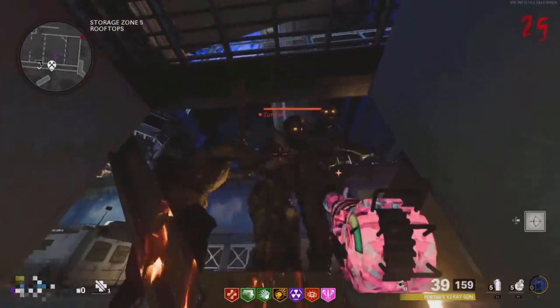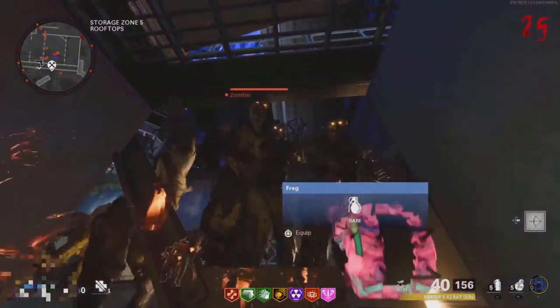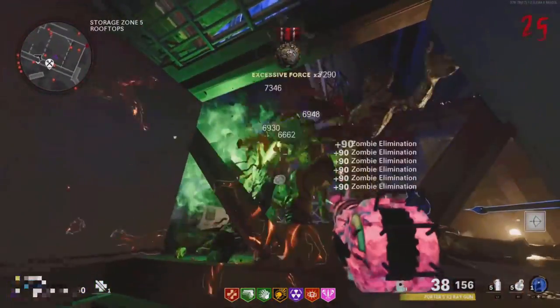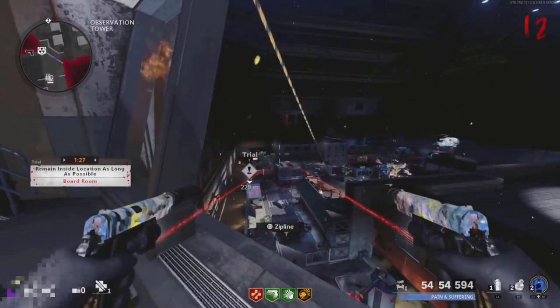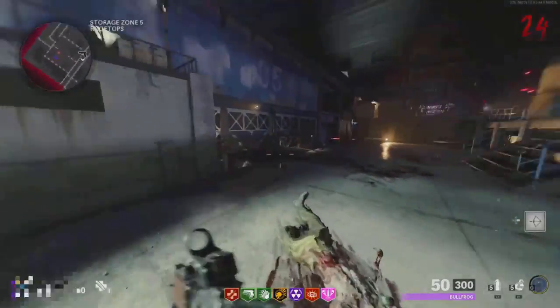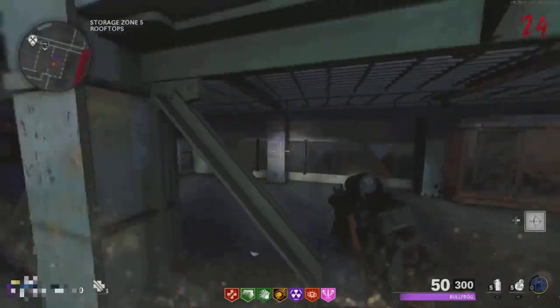This next glitch is on Forsaken and it's a PhD Slider glitch. All you need is Easy Shot tier 3, Mule Kick tier 3, and PhD Slider tier 4. Before we start, I also recommend getting any perks you want and doing any upgrades, since it is a bit hard to get out of the glitch.